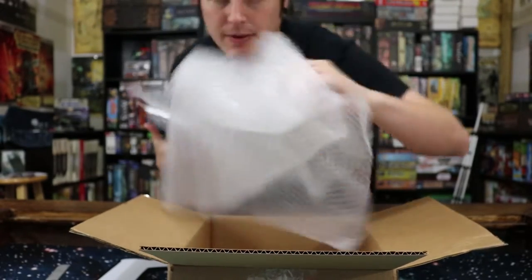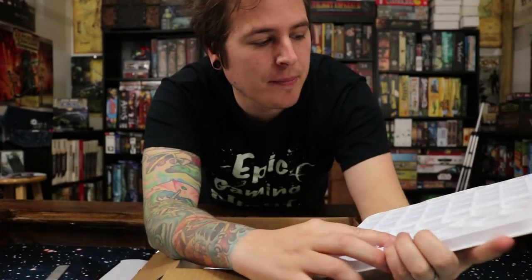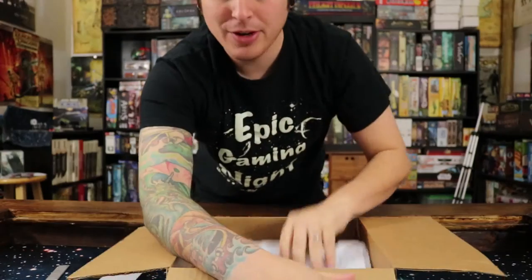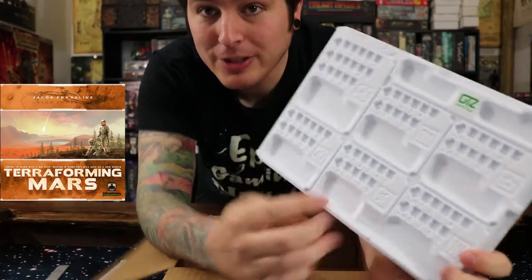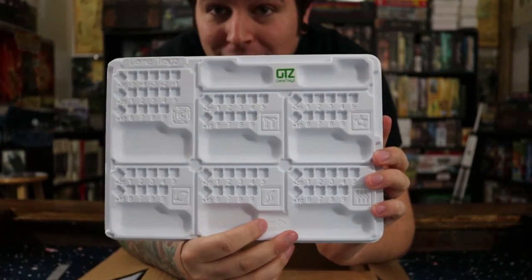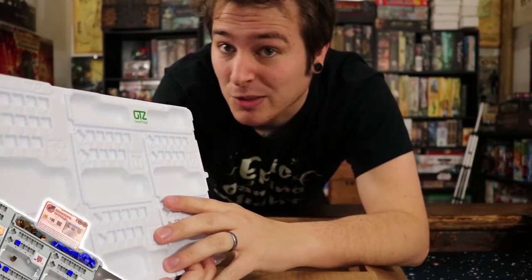And then this is one where you put the technology tracks for Eclipse on there, so as you have all your technology sitting out you can have them here so they don't slide around the table. And this is the main thing I was super excited about - this is the tray for Terraforming Mars. Terraforming Mars has this big board that you put all the stuff in, and you can put all your little cubes in here to keep track of everything. I'm gonna try to do a full review of this showing off how it looks with all the game components in it, so make sure to check that out.